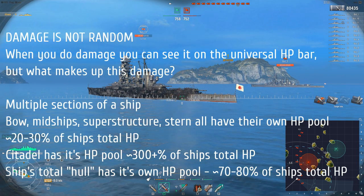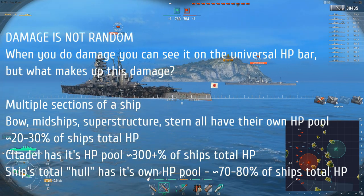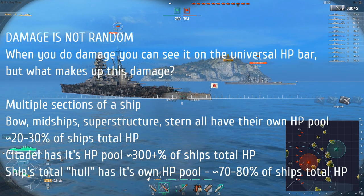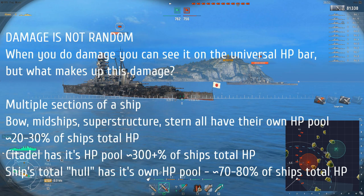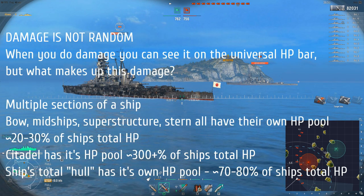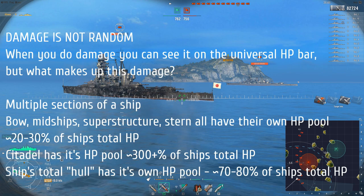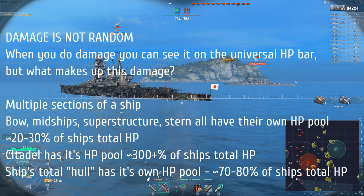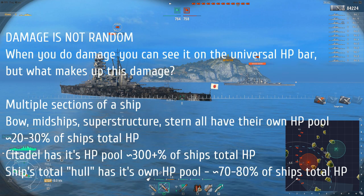Aside from all of these, there are a few other things. There's a magazine area which you can damage, and depending on how much it's damaged you might be able to get detonations — so detonations are not fully random either. You also have things like steering gears, which have their own HP pool. The lower the HP pool of that, the higher the chance of your steering getting knocked out or disabled.